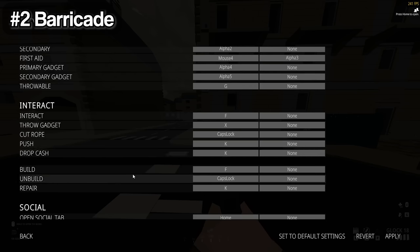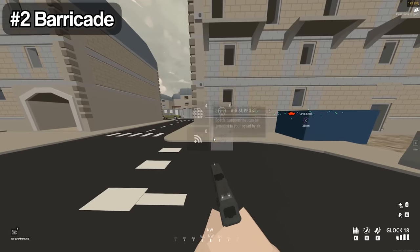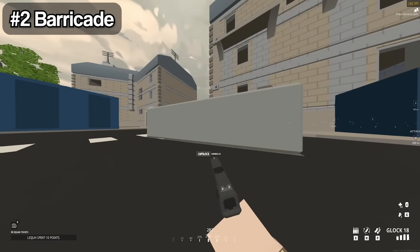Go into settings, scroll down to user interface, and change the squad leader menu to a key that's easily accessible, preferably on your mouse. This allows you to place a concrete barricade which has no build time for easy cover.